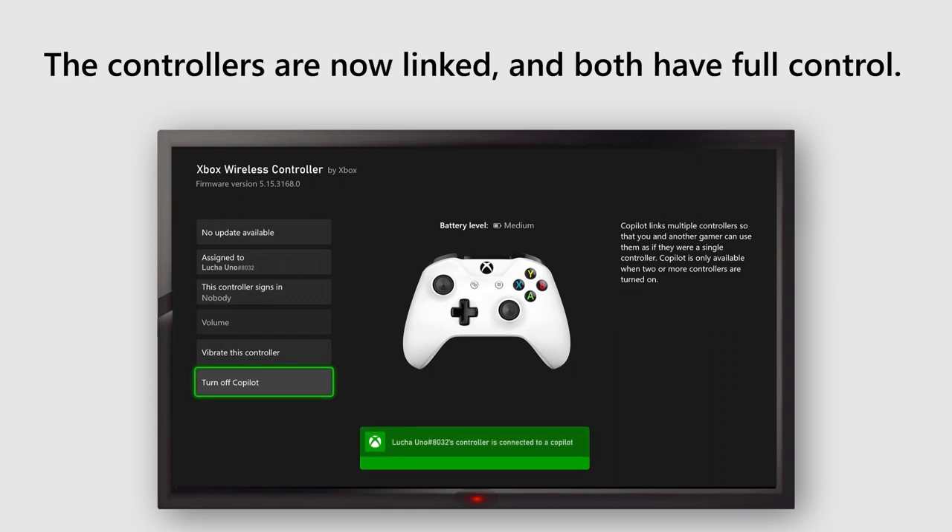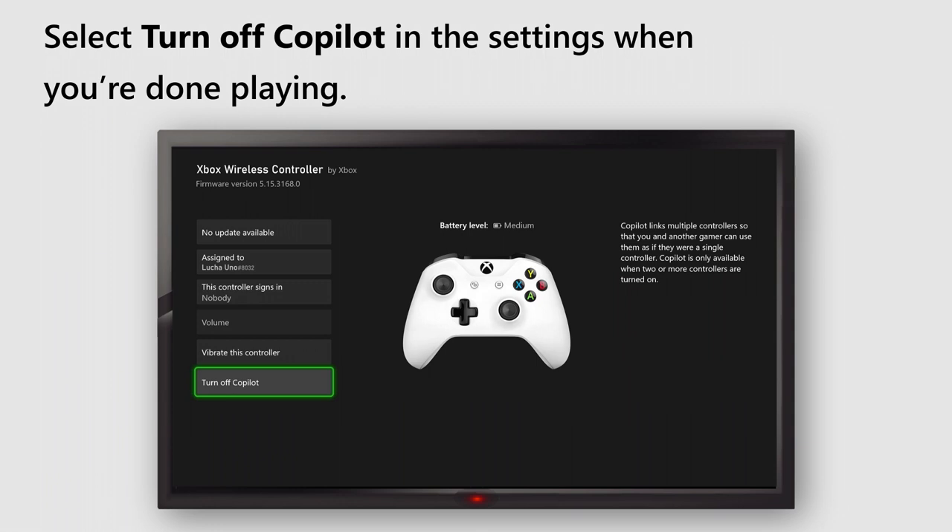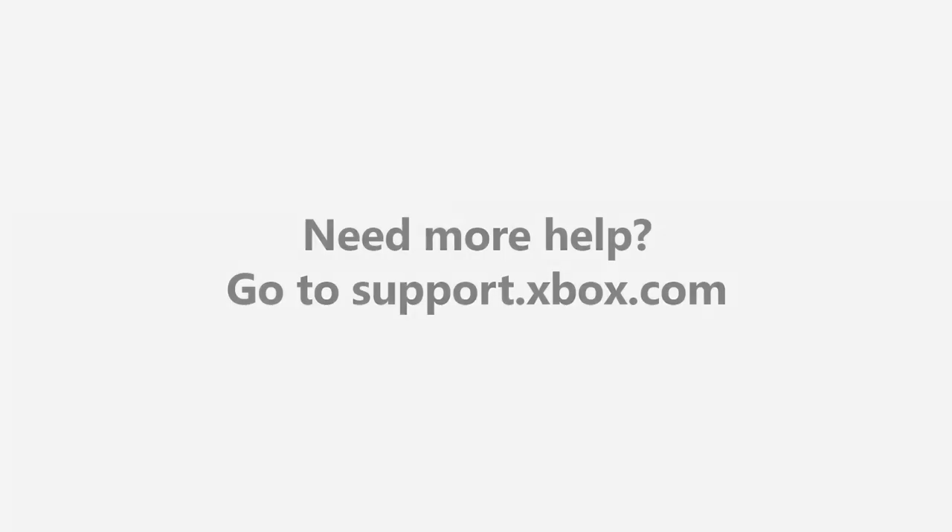The controllers are now linked, and both have full control. Each player can CoPilot two controllers, including two Xbox Adaptive controllers. Select Turn off CoPilot in the settings when you're done playing. Game on! Need more help? Go to support.xbox.com.